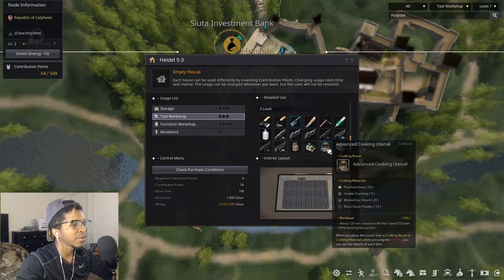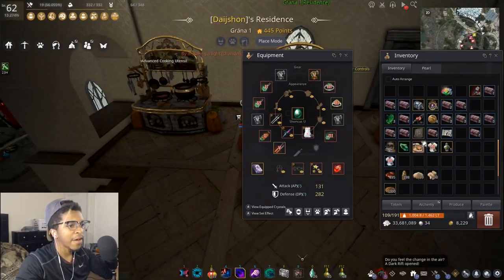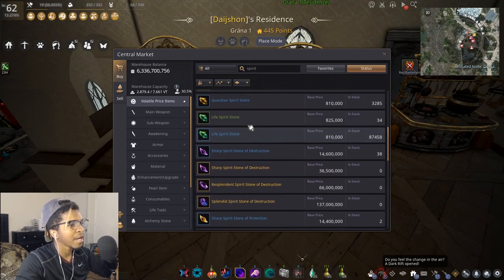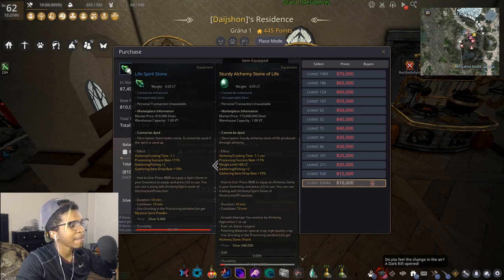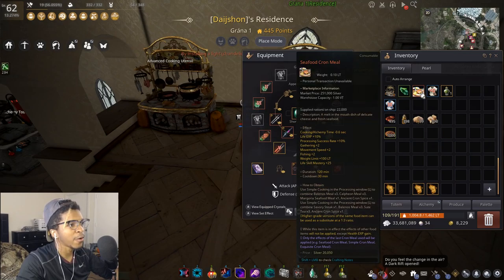If you want to make utensils yourself, pick a city like Heidel, go to the top right, scroll down to tool workshop, and find a tool workshop level three — you can make advanced cooking utensils there. Next up, alchemy stones. Even just life spirit stones will save you 1.1 seconds per tick. Type in 'spirit' on the marketplace — there are usually 87,000 of them, mostly at min price around 83,000 silver.